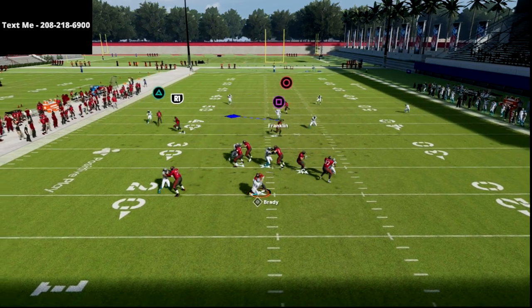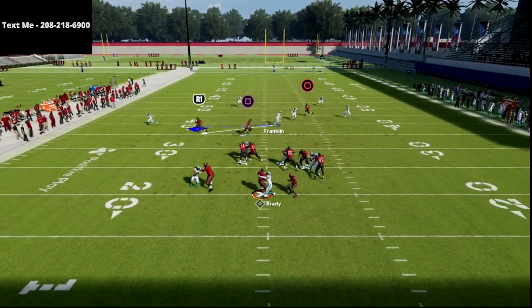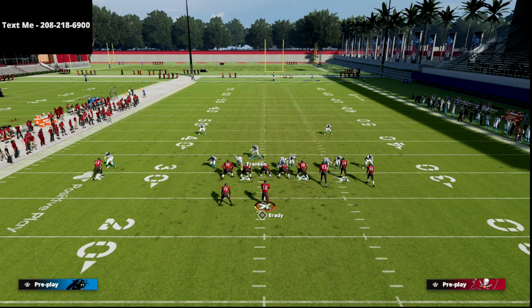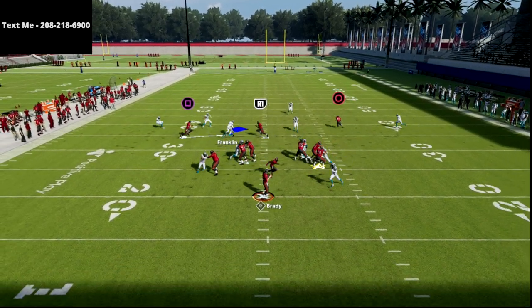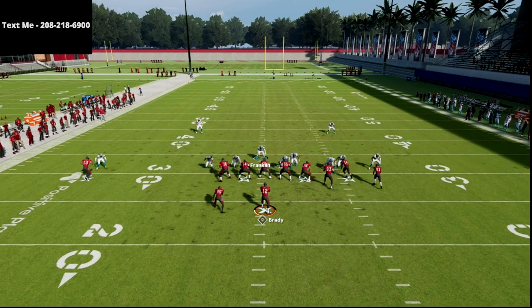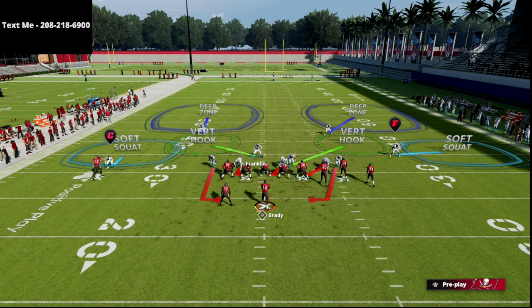That is such a beautiful blitzing concept. If you want to learn the rest of the defense, pick up the full ebook for $15 — there's a three-man pressure version that comes in against gun bunch max protect, and really good concepts incorporating the backside safety. The beauty of this is you can blitz from both sides and it's very difficult for them to pick these pressures up. We also keep our cover two logic while usering on the left side.